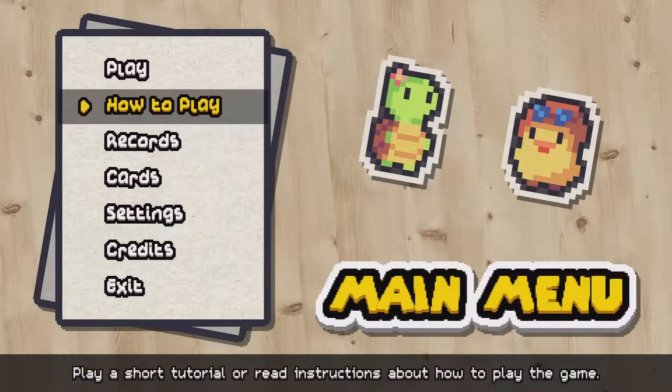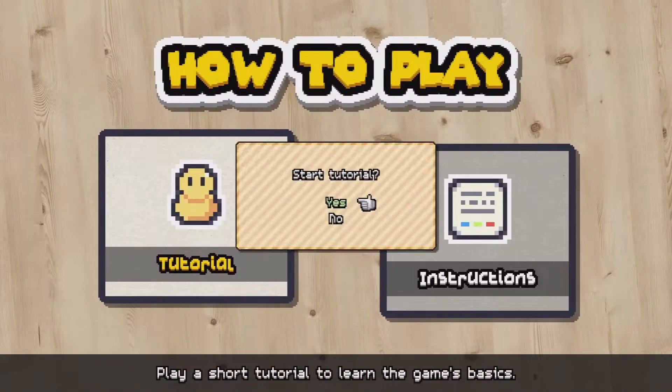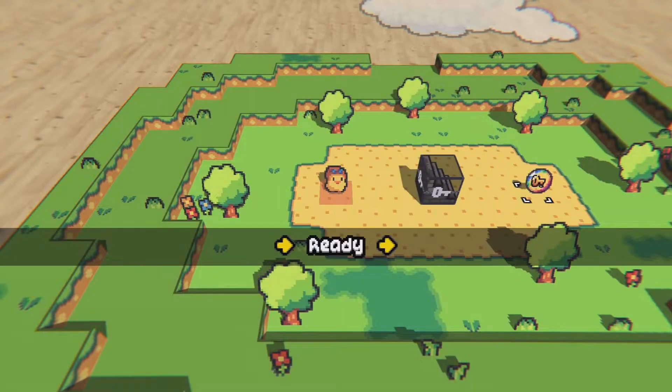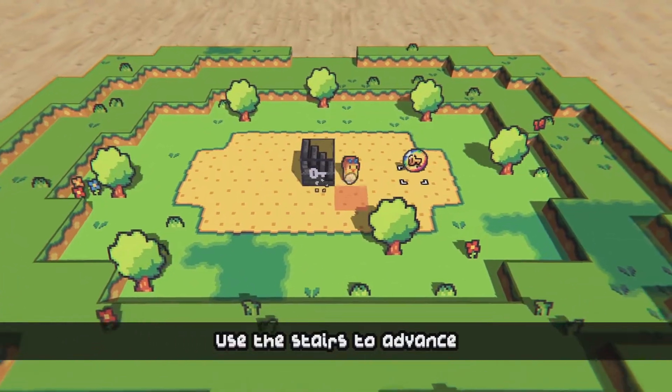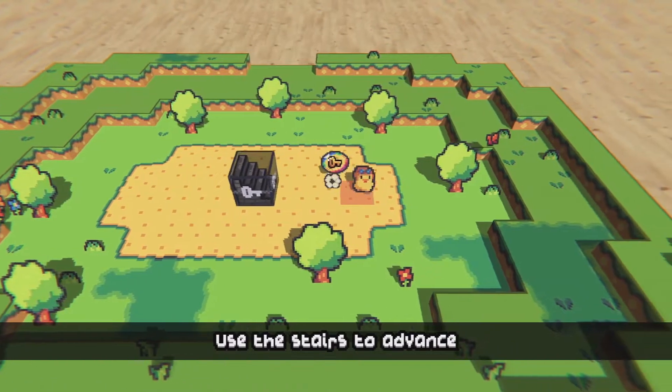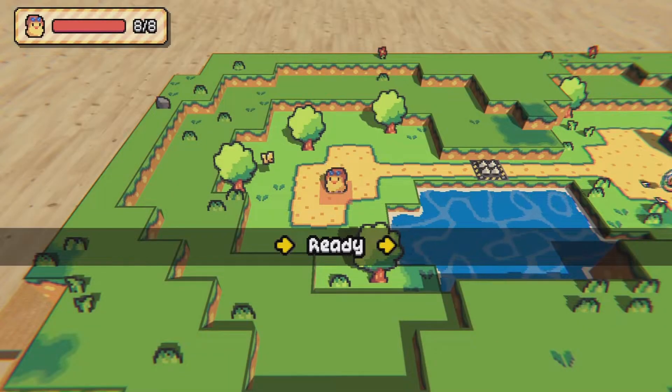Let's check out how to play real quick and run through that to get the gist of it. Look at this — we're like this little chick. Use the stairs to advance. Some pretty basic stuff here, but good to know.